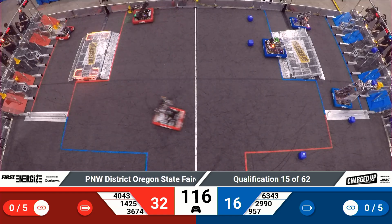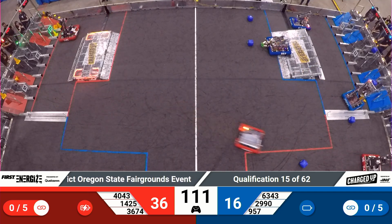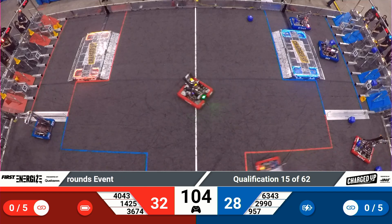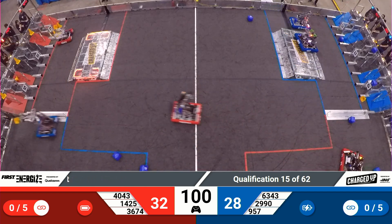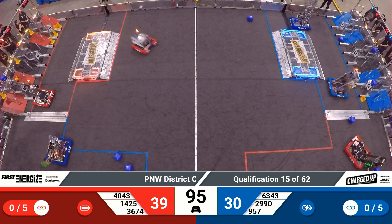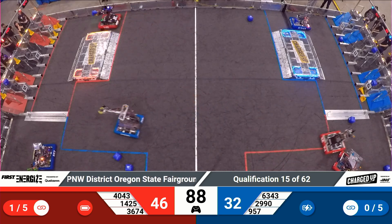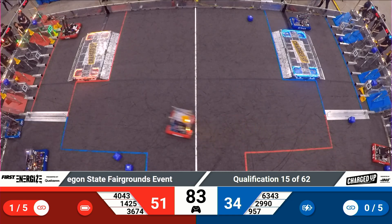Meanwhile, on the other side of the field, 2990 — that's Hotwire, currently our number two ranked team — just placing it gingerly in their grid. Team 4043, that's the Nerd Herd. They've got quite a fast robot. They can't seem to score much higher than just that lower zone, but it does work — it still scores them points, and they did just complete a link. Remember, they need at least five links to try to get that sustainability bonus for another ranking point.